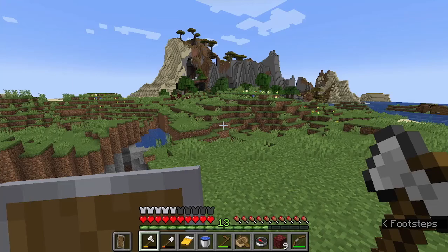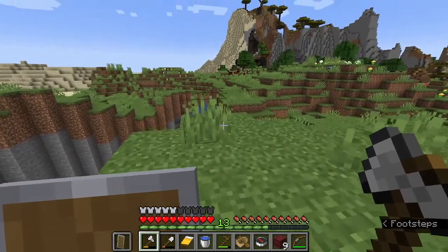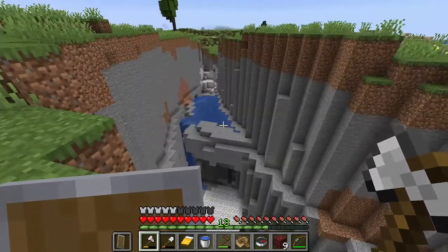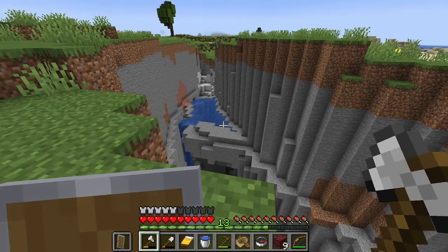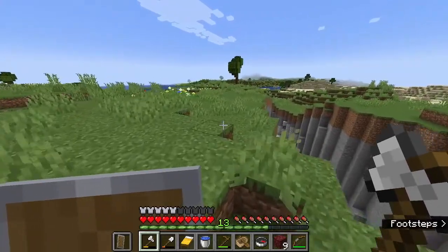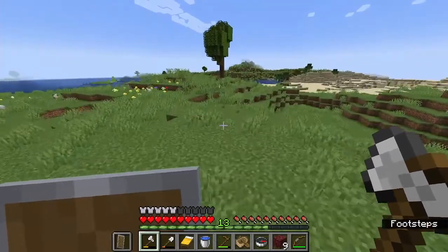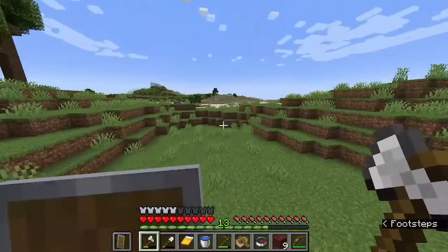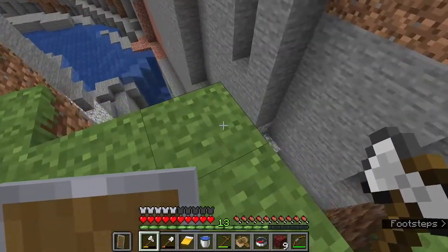It's a savannah and a mountain. Then I found this interesting pit — it's a pure terrain generation. It looks like an old-school ravine, like the Minecraft ravines before 1.18 generation, but it also has a pool in it, and I almost fell in it.